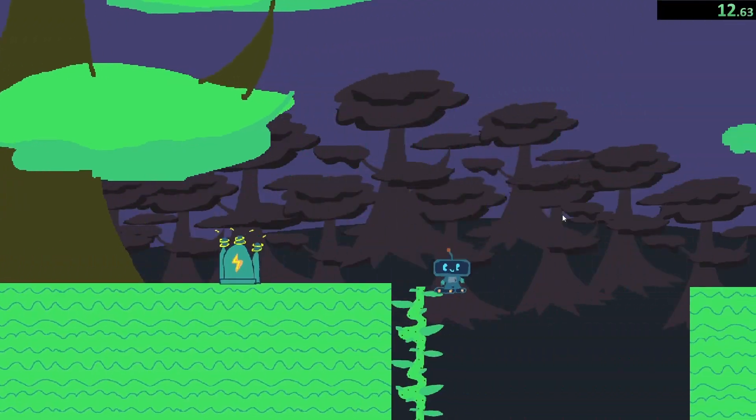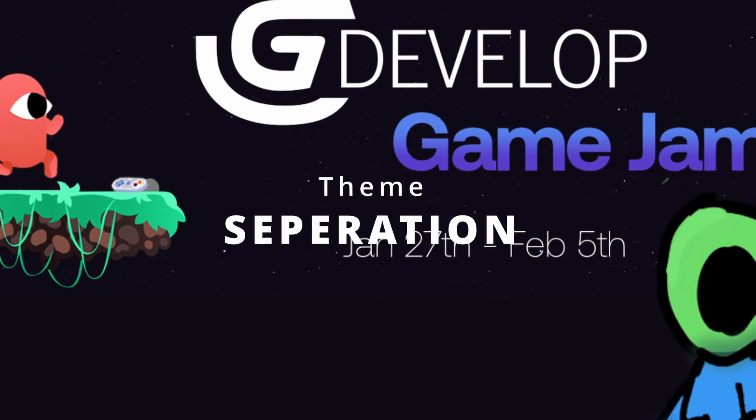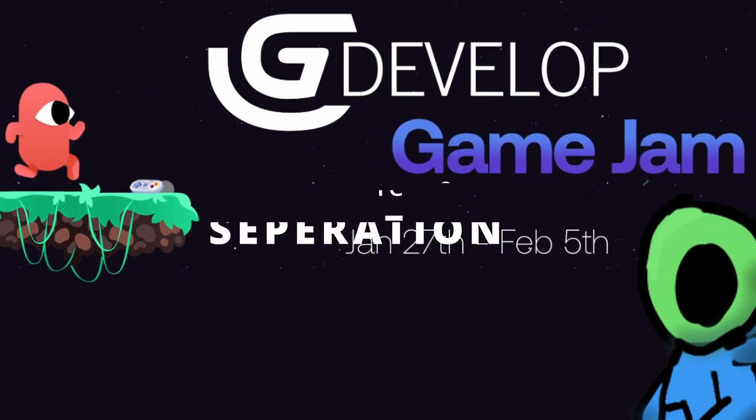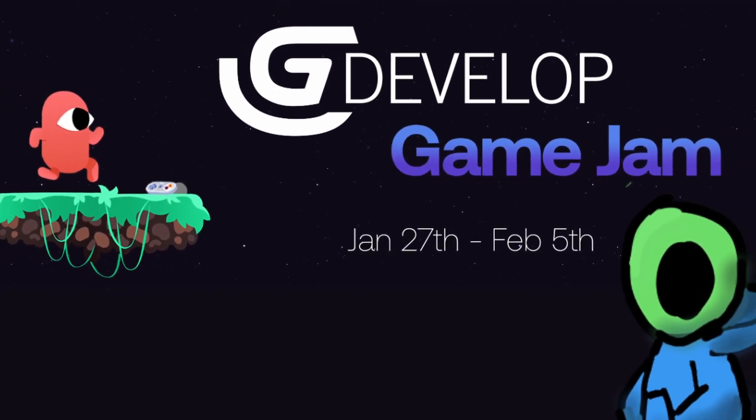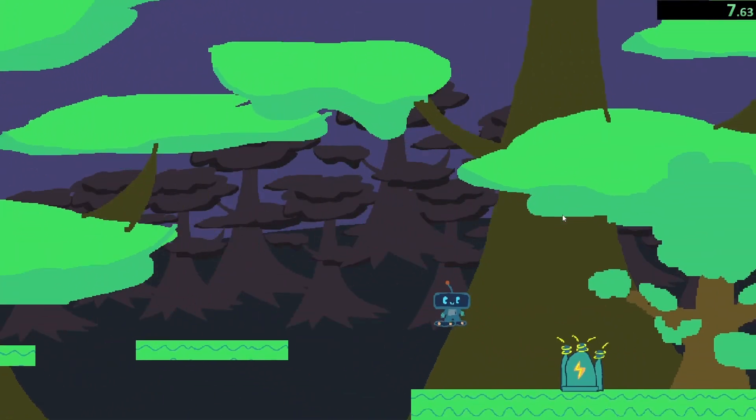First off, I must establish that this was not made of my own accord. I made this for the GDevelop Jam 3 under the theme of separation. Many ideas flooded to my mind, but the one I liked best was this: a little robot who got separated from his parts, and you have to retrieve them by platforming through a little retro game.